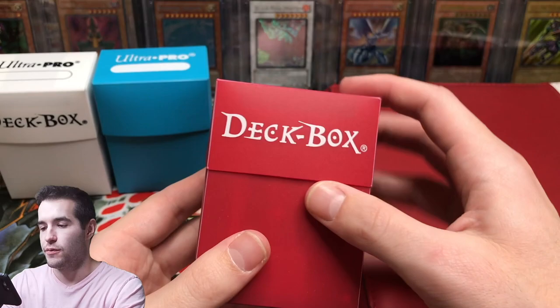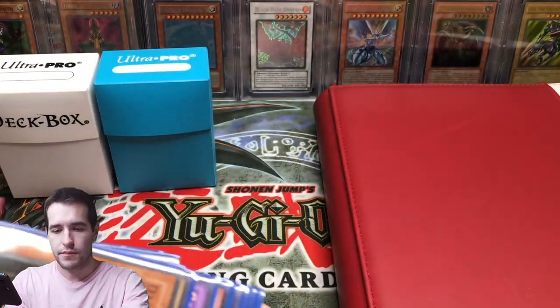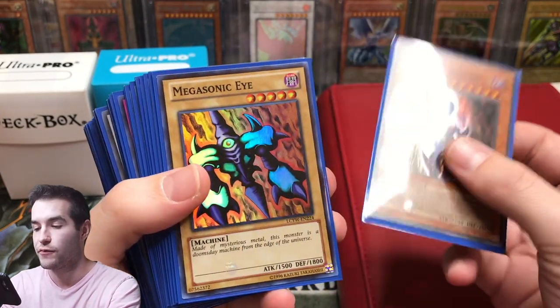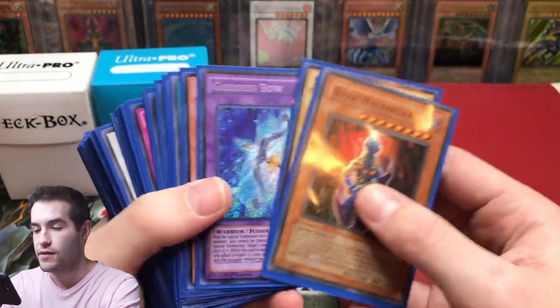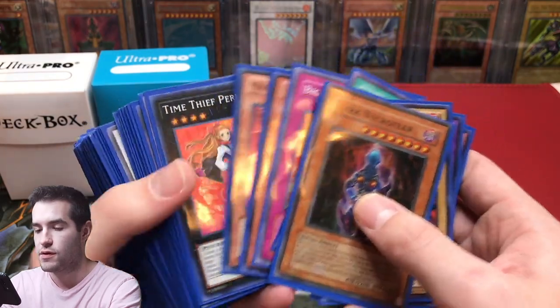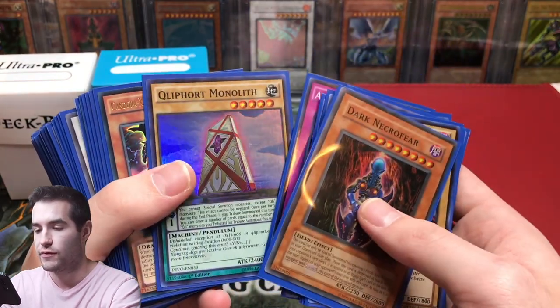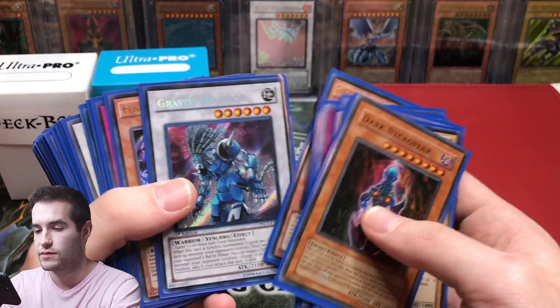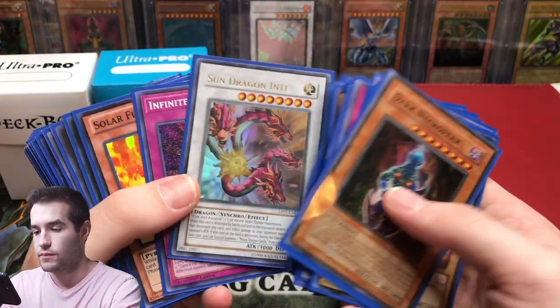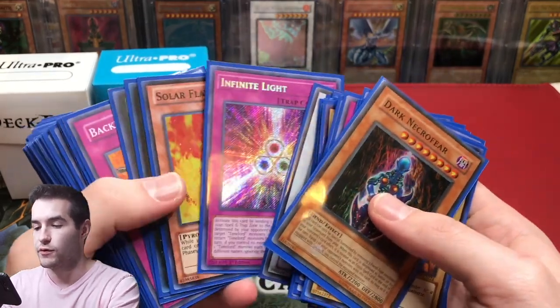All right, here we go — first deck box. We have a Dark Necrofear from DL2, Megasonic Eye — DL2 stuff. We've got Big Burn, some random foils. Some of it's old school, some of it's not. Absolute Power Force — that's actually pretty cool.